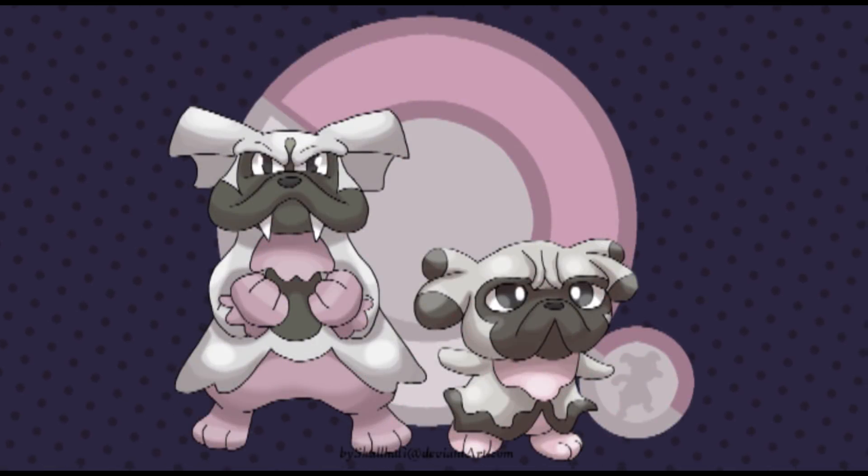Next up is another design by Skullhati — here we have Snubbull as well as its evolution Granbull. Another Pokemon that just doesn't seem to get a lot of attention. When was the last time you saw these guys mentioned anywhere? Maybe in Detective Pikachu they showed up. But Granbull needs some love. This design is kind of cutesy — more like a cute pinkish pug design. Since Galar is the UK, it would make a lot of sense to have that sort of thing. What do you guys think? Let me know in the comments.